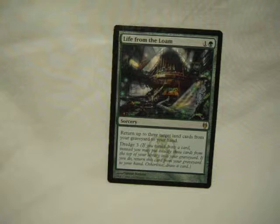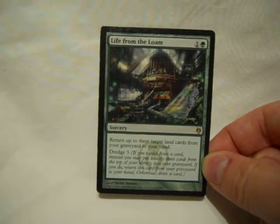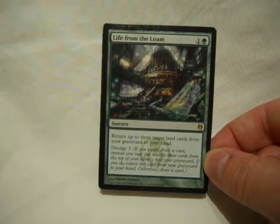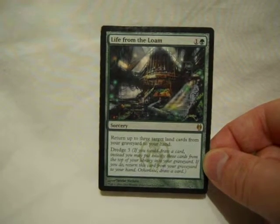Life from the Loam. This is if you have a land card in your graveyard for some reason that you want back, it'll get it. And it lets you dredge. It's a two-drop and it's just a solid card. I'm actually not sure how much this costs — I got it with the deck. It could be more expensive, so if it is, I apologize. If you can get a copy for trade, great. If it's too much money, it won't break the deck — it's not that good. It's decent if you have it, but if you don't, you're not going to hurt yourself.